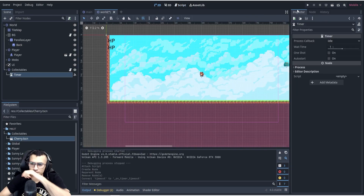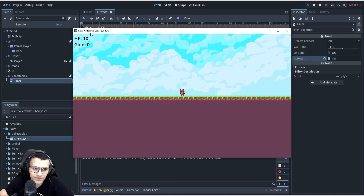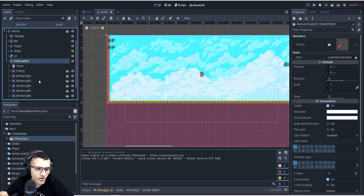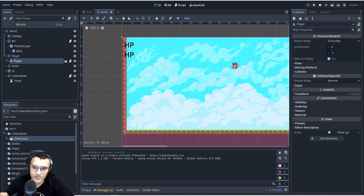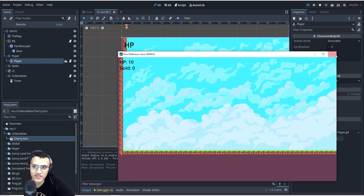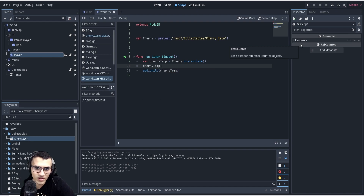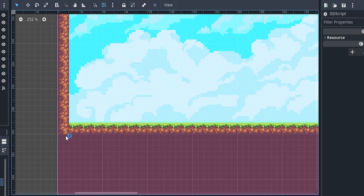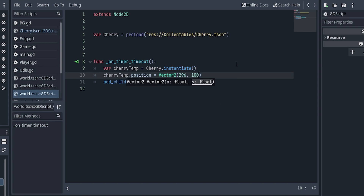We won't get anything yet because we need to start the timer. Go to the timer node on the right and turn on auto_start. Let's play — nothing visible happens, so let's go to Remote and see what's happening. We can see a bunch of cherries being created, but they're all at position zero — top-left corner. Before we add the child, we need to set cherry_temp dot position equals Vector2 with specific coordinates.